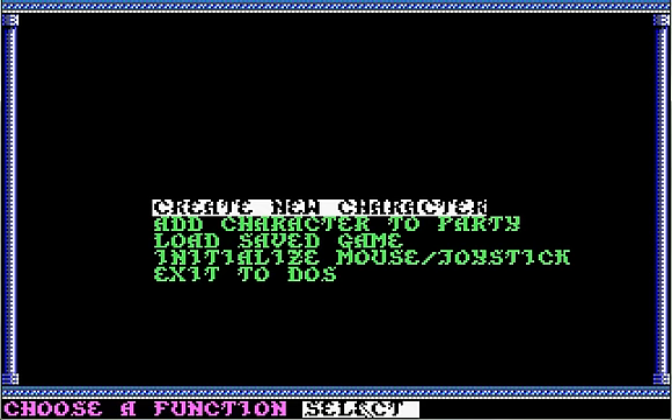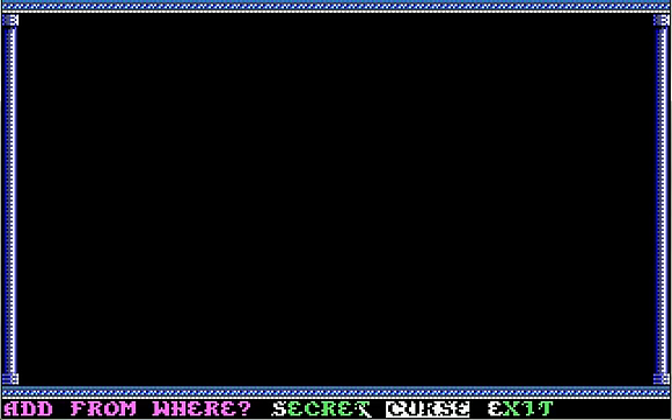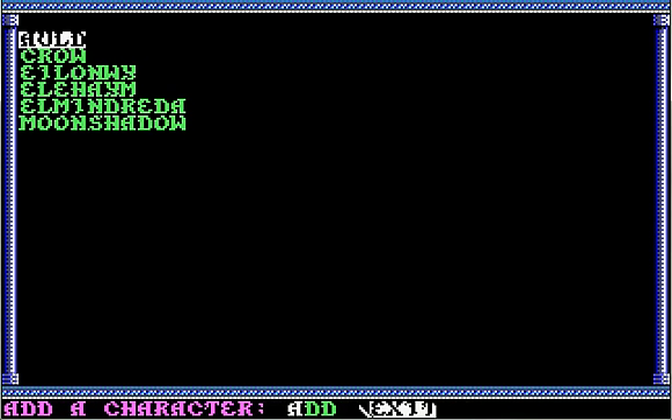Let's go ahead and hit play, and we can go ahead and add characters to the party from Curse. It does not give you an option to look for the directory or anything - the character saves need to be in the same directory. So what you need to do after Curse of the Azure Bonds is remove them all from your party, then copy your character files over to the save directory for Secret of the Silver Blades.